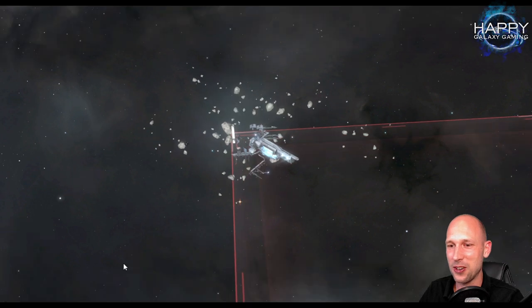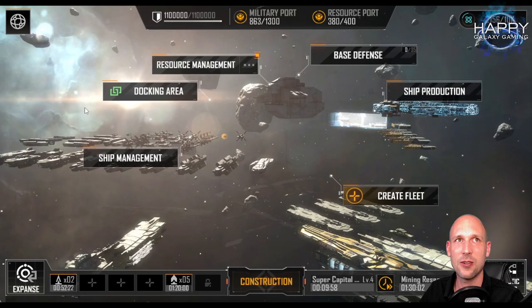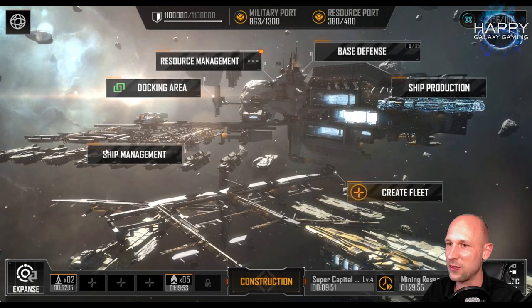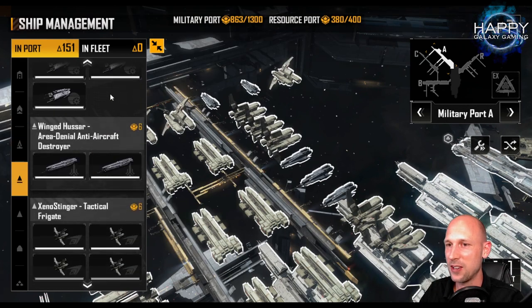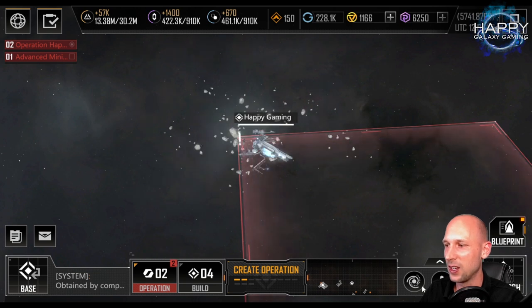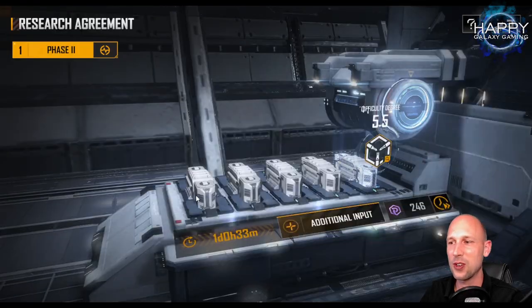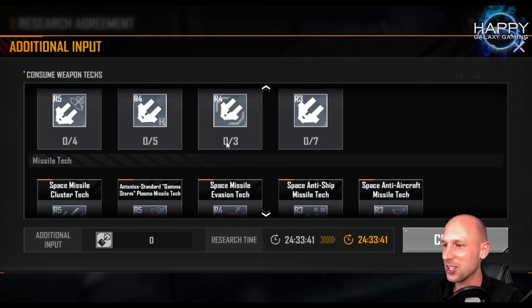To make things even worse, I had to leave my alliance because I was not active enough during my vacation. That makes me an even easier target because now I'm open — no alliance protection. So let's see. I did start another research targeting the Predator.